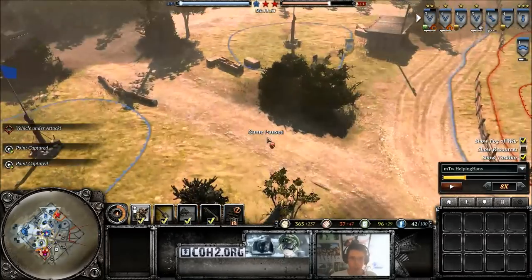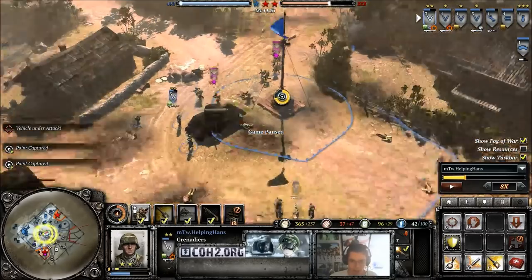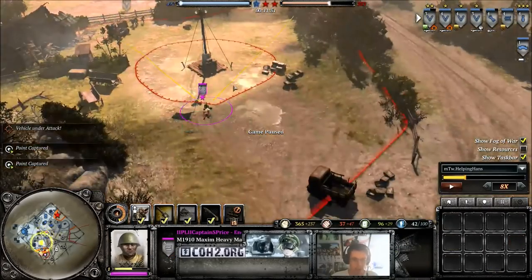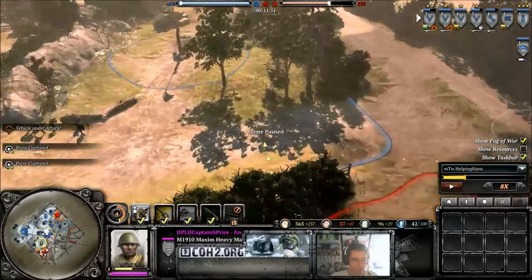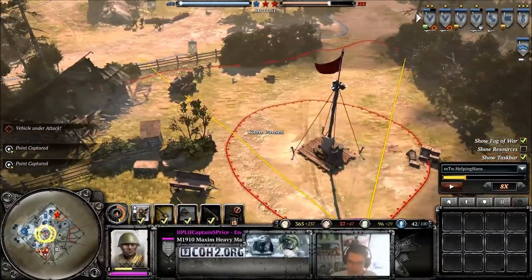Let's pause here again and see what else I can tell from looking at this map. I know his two conscript squads are here. I know that his Maxim squad is still in the south, so although I did know his Maxim squad was in the south, I'm not sure why I'm engaging with the Grenadiers squad.